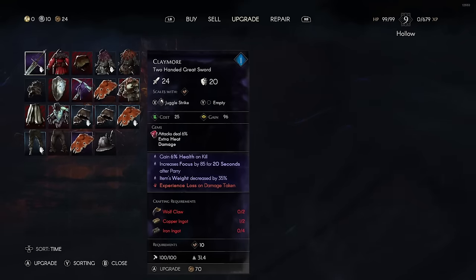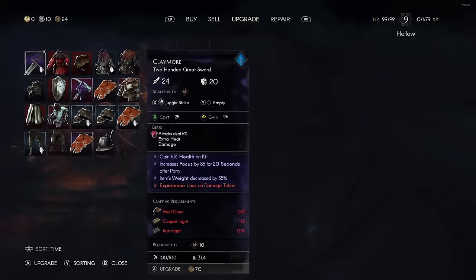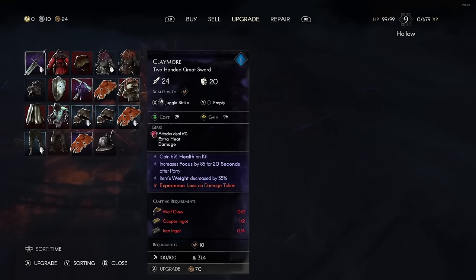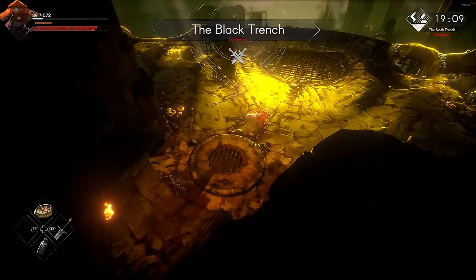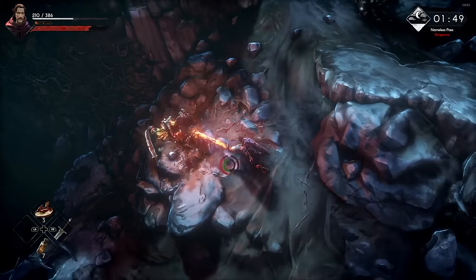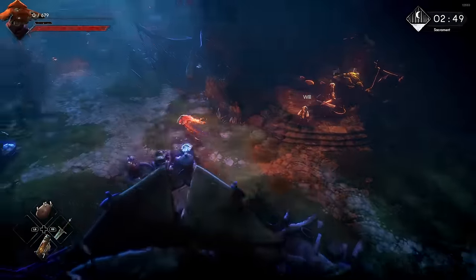By upgrading an item, the number goes up and you deal more damage. There's also a number at the top right representing the tier it's currently in. The first three upgrades in tier one are very cheap — just weapon shards and copper ingots. Starting tier two is much more involved: wolf claws, copper ingots, and now iron ingots as well. The tier two materials require you to go to places like Black Trench, the sewers, or the Nameless Pass — the higher-end zones for the current early access version. Upgrading your gear is super straightforward and one of the easiest ways to increase your damage.